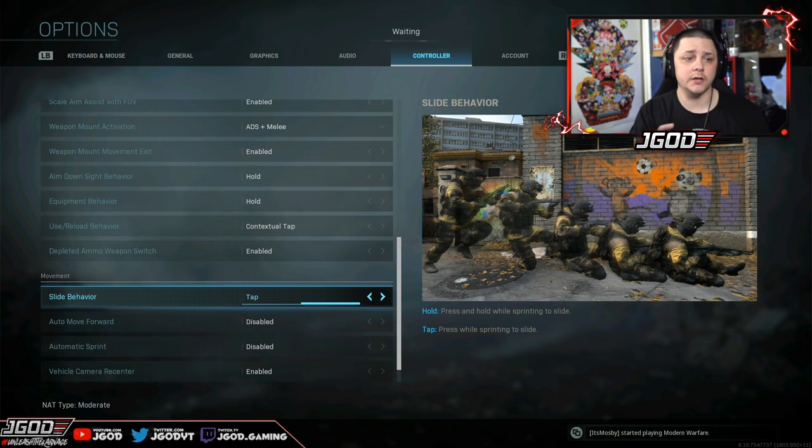Another setting you'll want to look at is in the controller settings under movement — there is 'slide behavior.' You want this set to tap, because if you have it on hold, it makes it really difficult since you have to hold, release, hold again, and that will just slow you down. By having it on tap, you can tap, tap it again — it's almost like double tapping — and that'll automatically slide cancel you. Then you just work on the overall timing with practice.